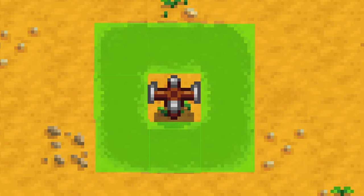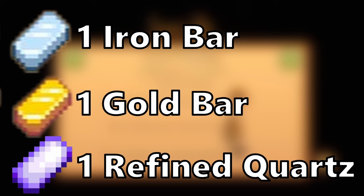Quality sprinklers cover 1 tile in each direction, which is 4 more squares than regular sprinklers. This is because the quality sprinklers cover the corners. To craft these, you need 1 iron bar, 1 gold bar, and 1 refined quartz.